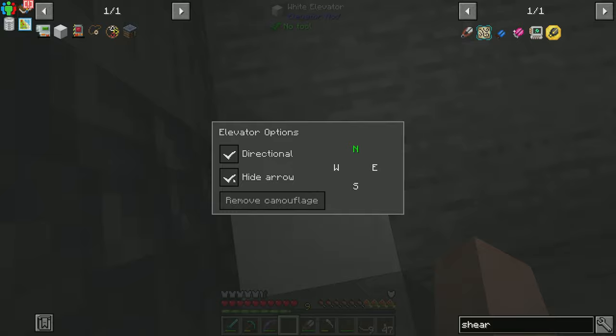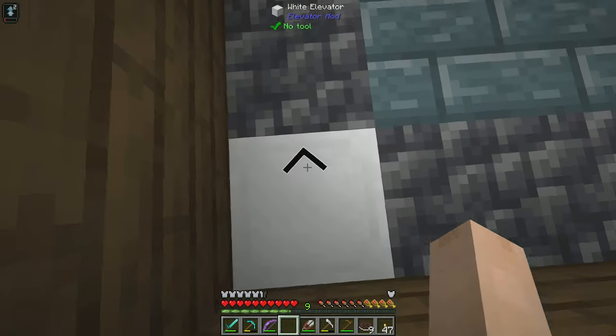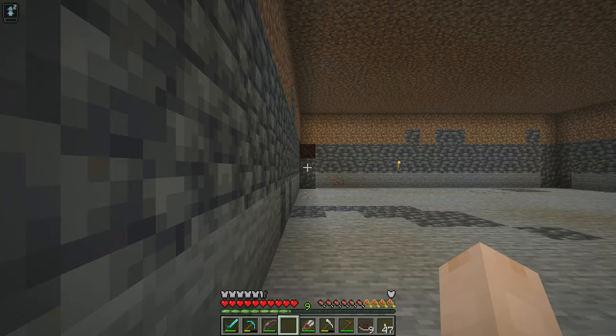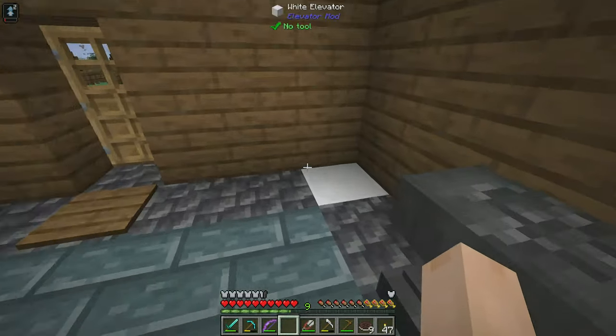We're going to go ahead and hide the arrow so that we don't have to worry about it. This is also going to be directional to the north and hide the arrow. Now I'll always come down facing the proper direction and I can go easy peasy.